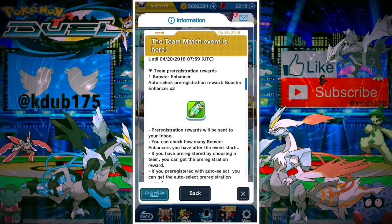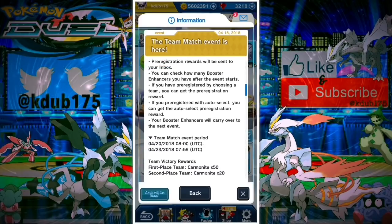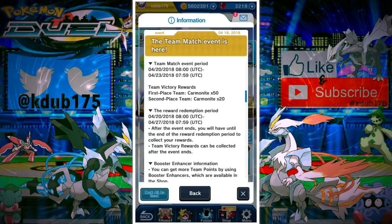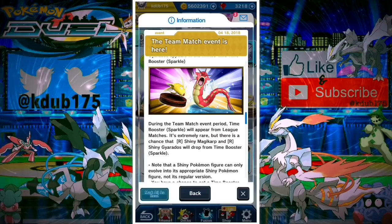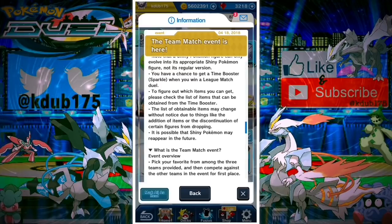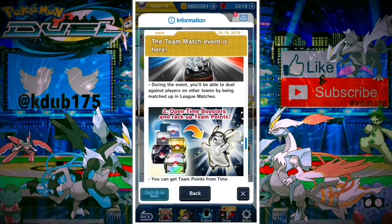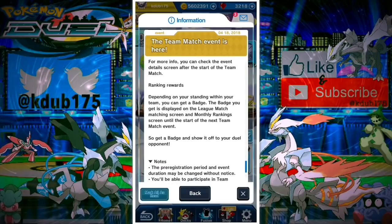There's a new team event coming — Reshiram, Zekrom, and Kyurem. Let me know in the comments who you're going with. I haven't made up my mind yet, but I'm probably going with Reshiram. If you pick your team you get a booster enhancer; if you auto-select you get three. I always pick my own team. It starts April 20th and runs to the 23rd at 7:59 UTC, so basically all day on the 22nd is the last day. Shiny Gyarados and Shiny Magikarp are back.